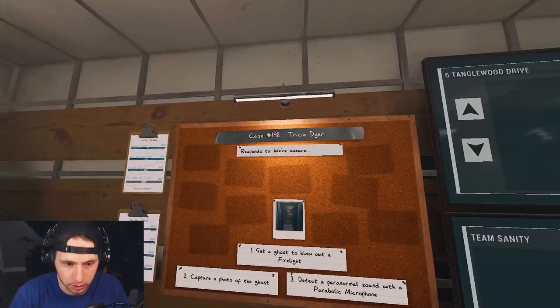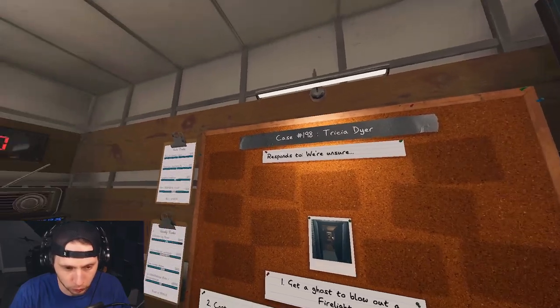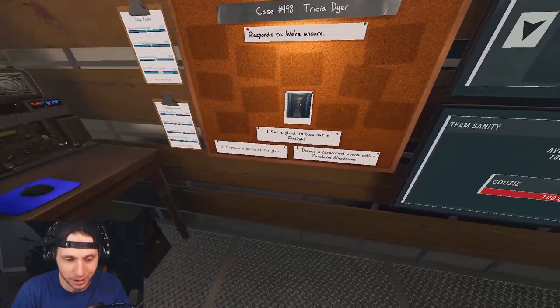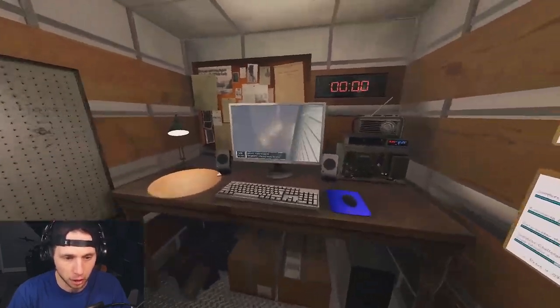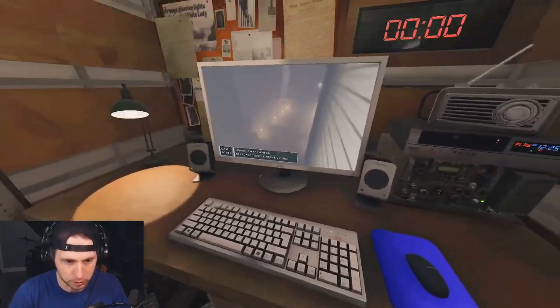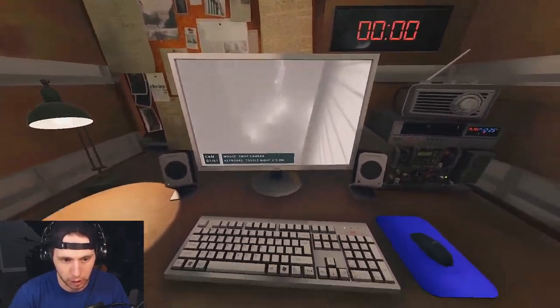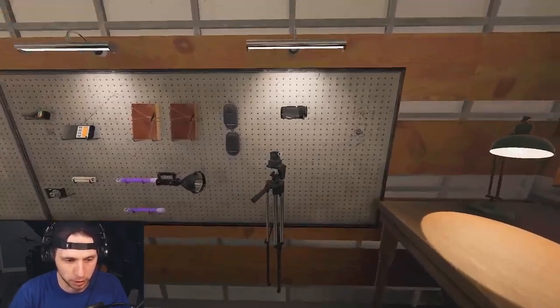Over here you have information like the ghost name. The 'response to' field is useful for difficulties like amateur and intermediate — it tells you whether the ghost responds to people who are alone or to everyone, which is useful for the spirit box. Down here you have your side objectives. Over on this screen, if you set up a video camera inside you can switch to it and toggle night vision to check for orbs without being in the room.